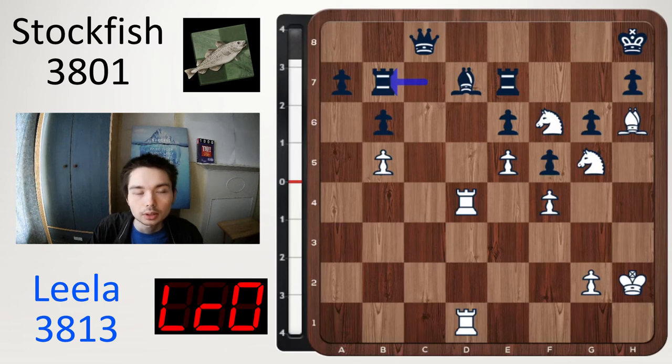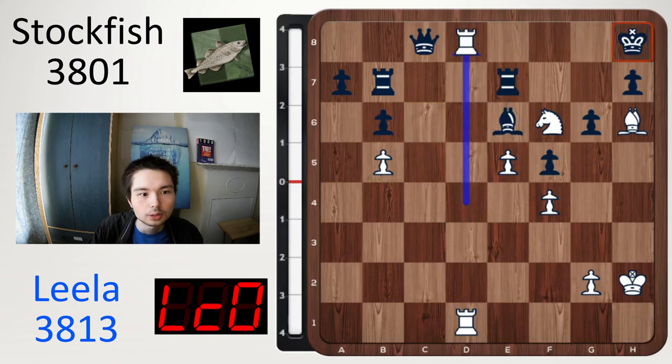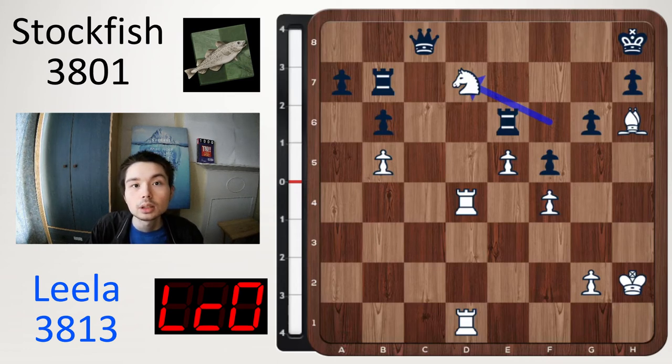Pause the video to find the tactic — I'll give you 5 seconds. The move is knight takes e6. Rook takes e6 played. If bishop takes e6, this leads to checkmate: rook d8 check, take, take — that is it, everything coming off. That's why after knight takes e6, rook takes e6, knight takes d7 — not taking with the white rook but the knight, so then the knight can come back to f6, and there's a mating net forming around black's king.